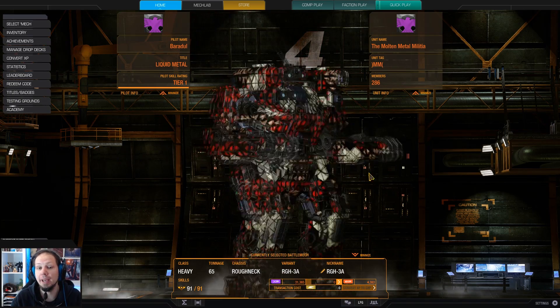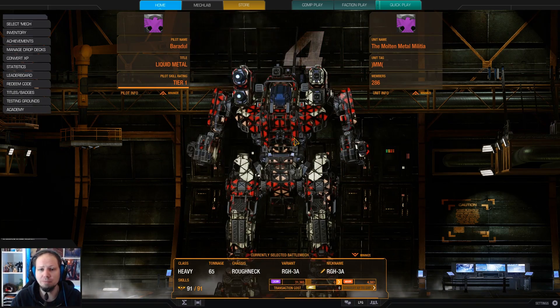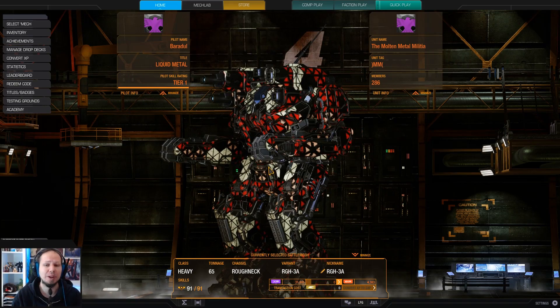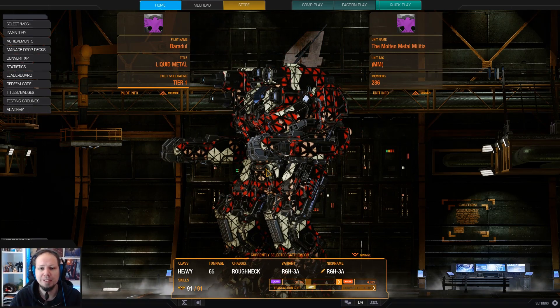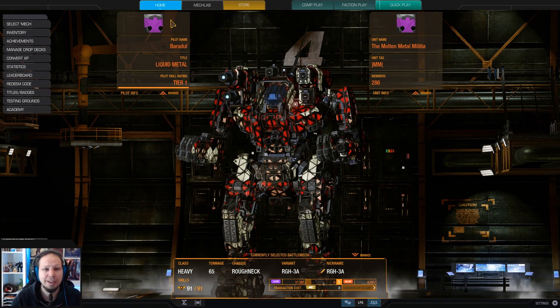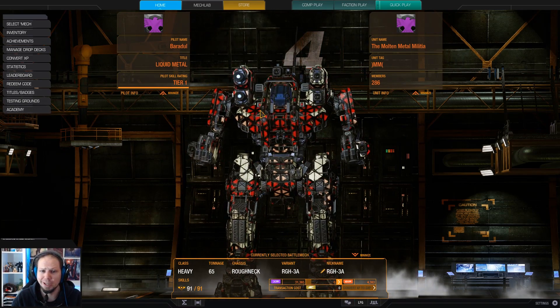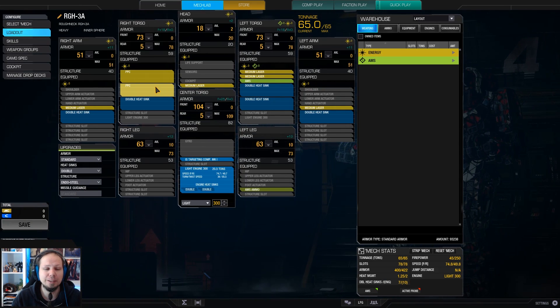Today we are playing the Roughneck because I wanted to play some PPCs, and why not take the Roughneck for it? It's a solid mech — has a lot of armor, has a lot of structure, so you can take some hits and trade very well, even if you are getting return fire. And therefore we are taking the Roughneck. Also, as you can see, very, very high hard points.